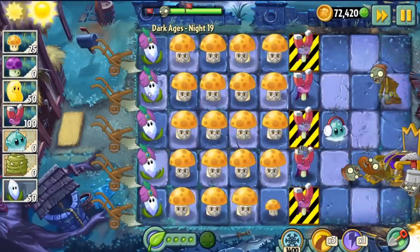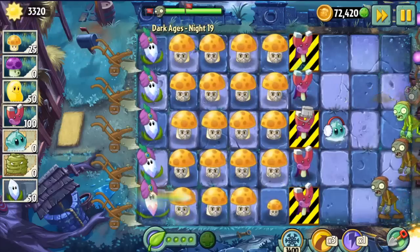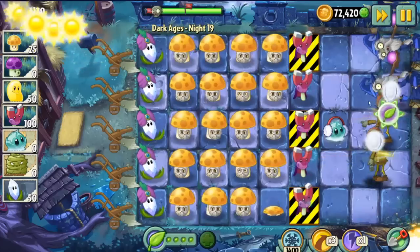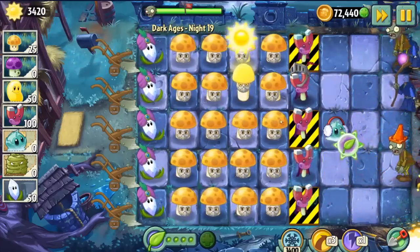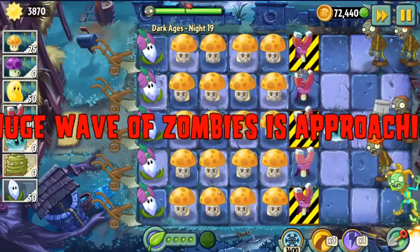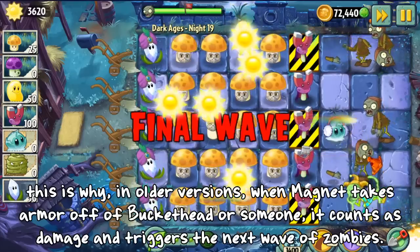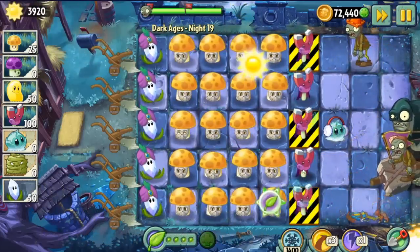I think the most confusing change is how Magnatrum doesn't even affect Football Zombie anymore — or All-Star, whatever you want to call it. Magnat doesn't take away Football's helmet anymore, which is such a mind-boggling change because it was able to in the first game. I have no idea why they didn't include this interaction in PvZ 2. If I had to guess, it could be because the helmet doesn't count as armor in this game, since when Football was added, armor was considered part of the actual zombie and not its own separate entity. Or maybe they just forgot to re-add it. Whatever it was, it's still a disappointing result.